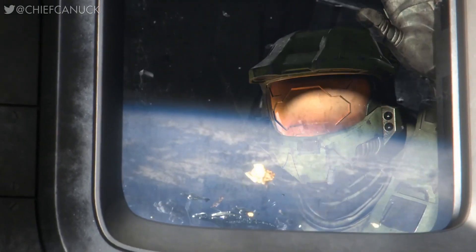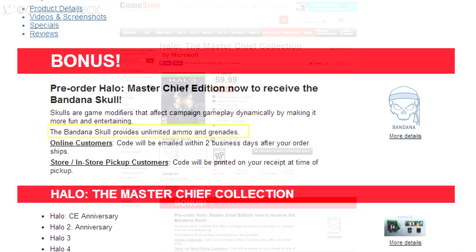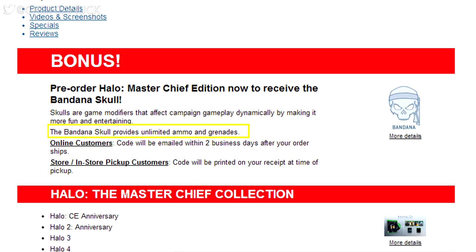The second one comes from GameStop and EB Games, and if you pre-order from there, you'll get the Bandana Skull. The Bandana Skull provides unlimited ammo and grenades.